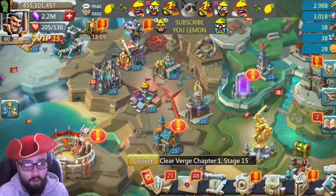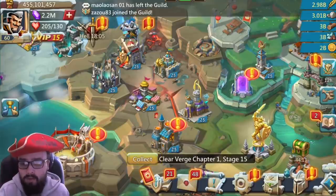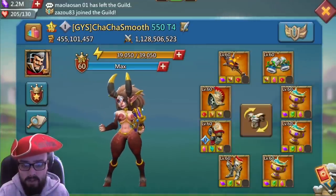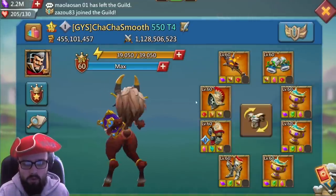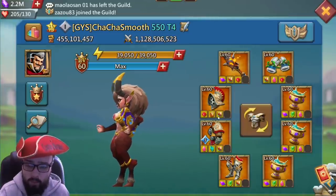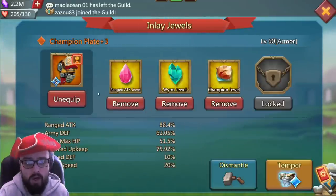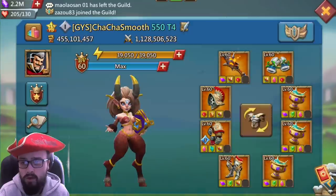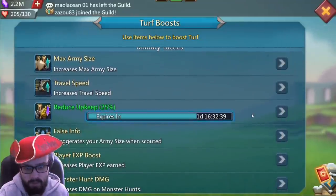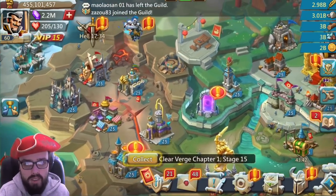Welcome back everyone, thank you for joining me for our latest video. A few people have been commenting saying they want an overview of the mini lead again. The last overview was in December and a few things have come along — the range chest has been tempered to level three, so we have 75% upkeep, meaning we only have to hit a 25% weekly upkeep boost.